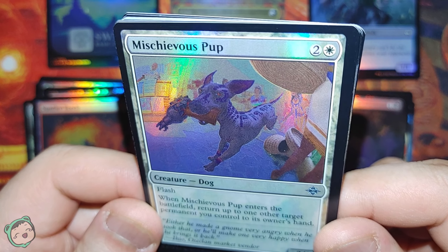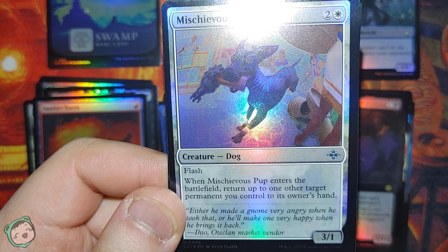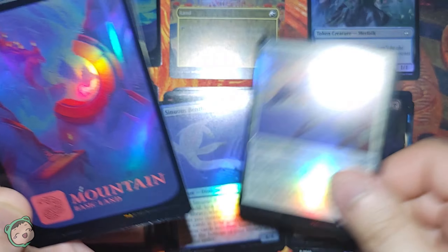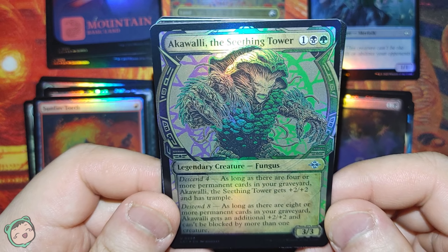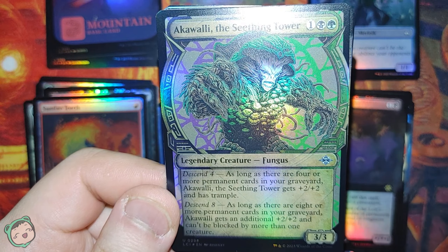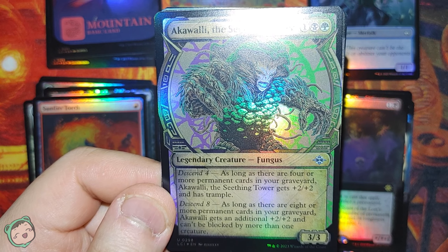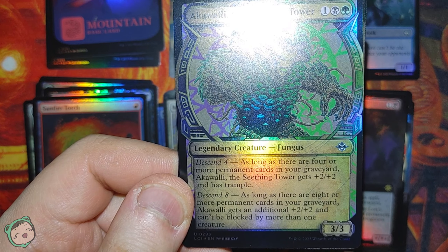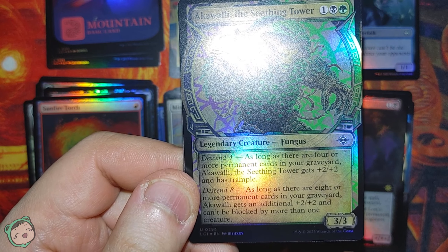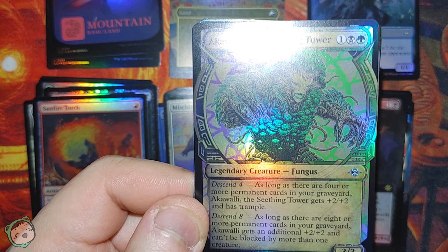Next up, that's adorable - we got a Mischievous Pup for two white. Flash. When this enters the battlefield, return up to one other target permanent you control to its owner's hand. Then a beautiful Mountain land. And alternate art Aquali, the Seedling Tower, one black-green. Descent four: as long as there are four or more permanent cards in your graveyard, this gets plus-two plus-two and has Trample. Descent eight: it gets an additional plus-two plus-two and can't be blocked by more than one creature - so effectively plus-four plus-four with Trample. That seems pretty good.